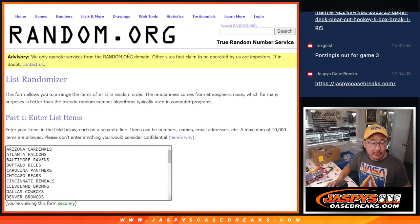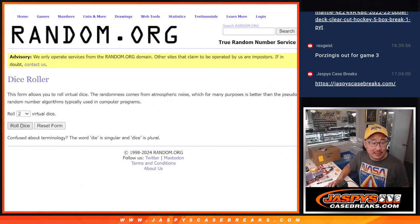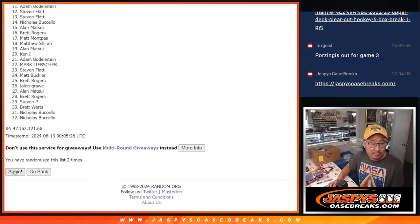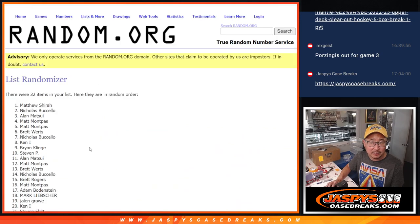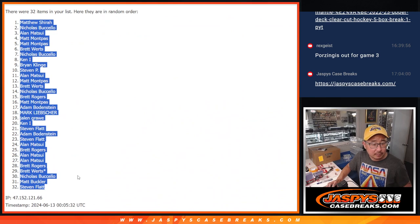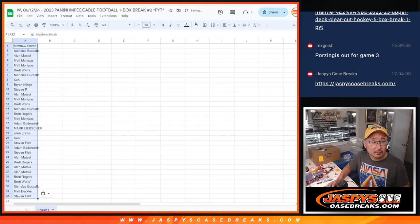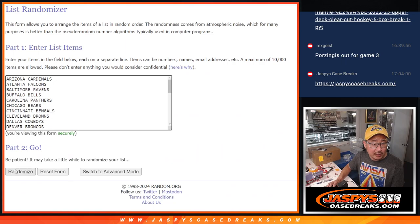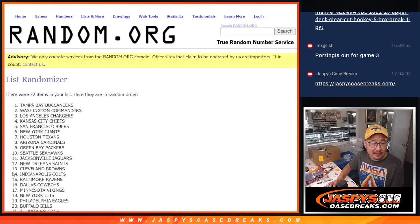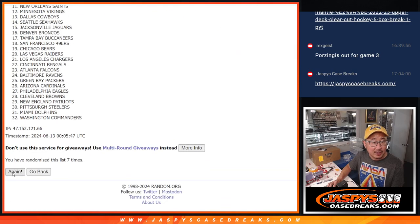All 32 teams are in, let's roll it, let's randomize names and teams. Two and a six, eight times each — rolling one through eight for names, then two and a six, eight times for the teams as well.